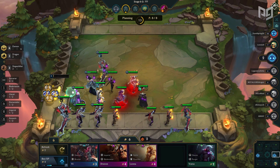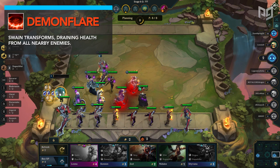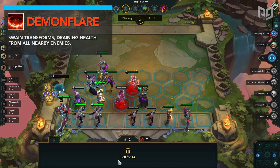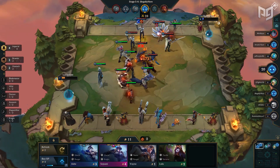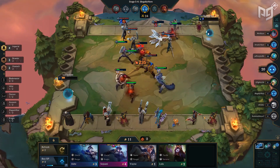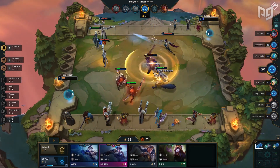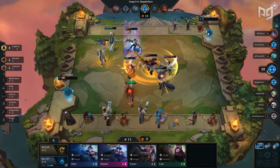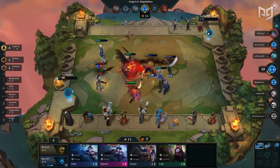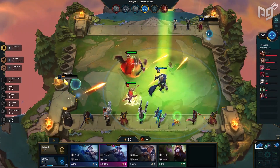Once he transforms, the lifesteal is enough to either keep him at full health or bring him back up to full health, making him very hard to kill without the Grievous Wounds effect from Red Buff or Morellonomicon. However, the new bug fix from Guardian Angel now removes Grievous Wounds, making it the single best item choice for Swain. With an added bonus of his ultimate being able to continue during the GA animation, meaning he is continuing to heal during the downtime that Guardian Angel takes to activate.